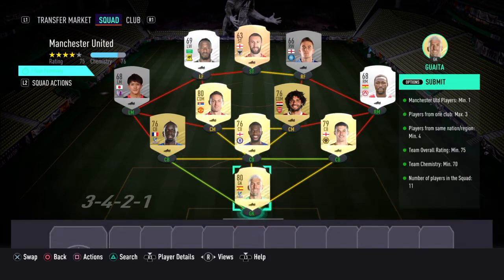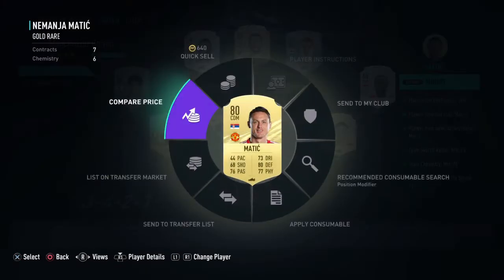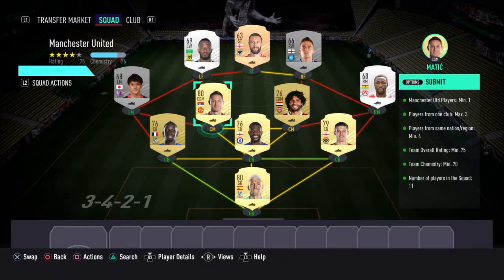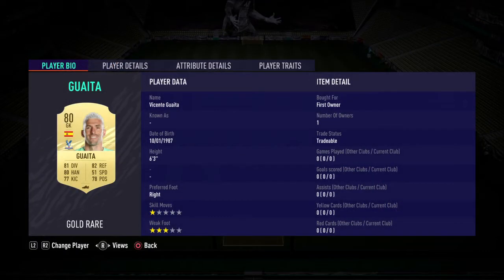We went ahead with a back line of Premier League players, Matic being our Man City player. Fortunately, they're down in price now, so hopefully you didn't craft this while things were crazy expensive. We have first owner Gaita.